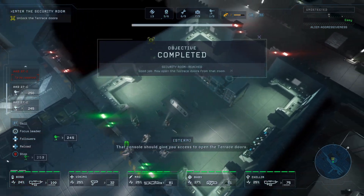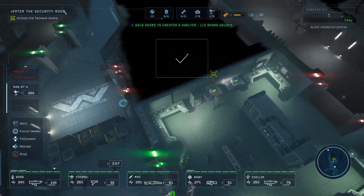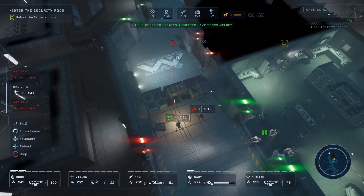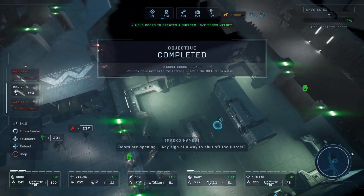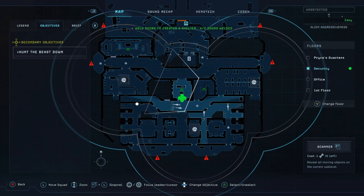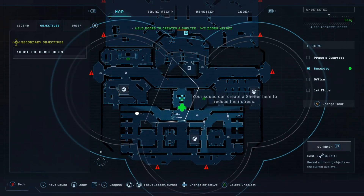That console should give you access to open the terrace doors. Doors are opening. Any sign of a way to shut off the turrets? Negative. Stern? 'I guess I was wrong — they must be isolated. We have to hack them manually, but we couldn't do that with the doors closed. Could we?'